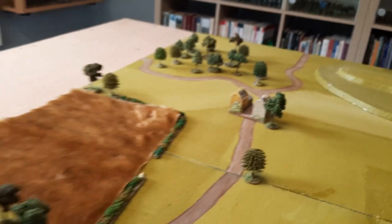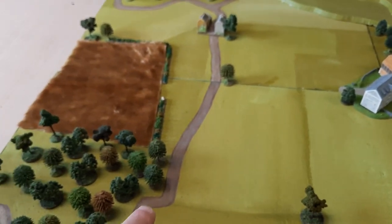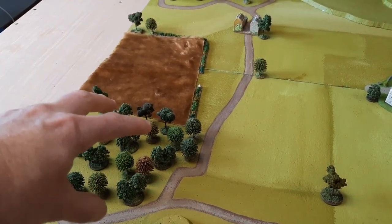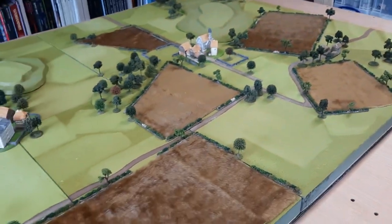Over here I've got another little Hovels hamlet kind of thing. The good thing is that because I painted the field shapes on the board, you can put trees inside the boundary of a field and know you're in a wooded area. Having a bit of teddy bear fur on there gives it some texture and makes it a little more interesting.